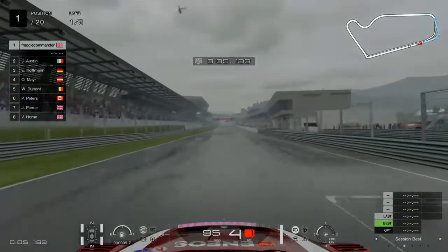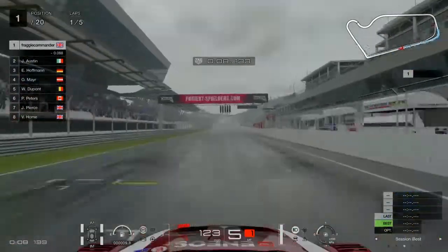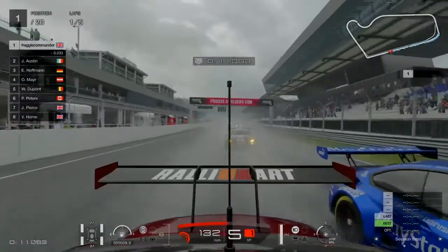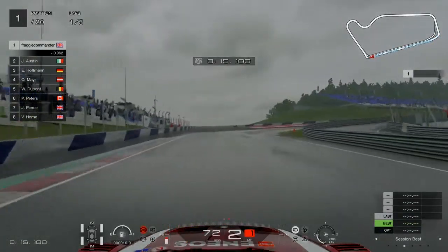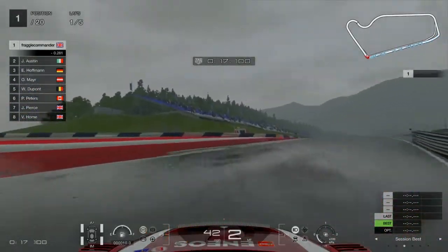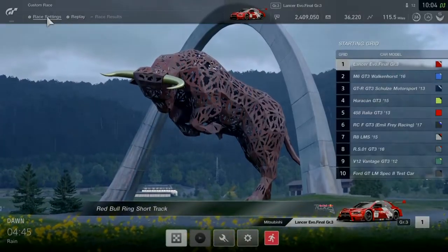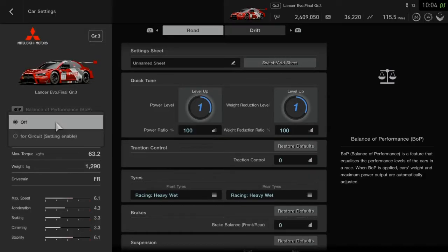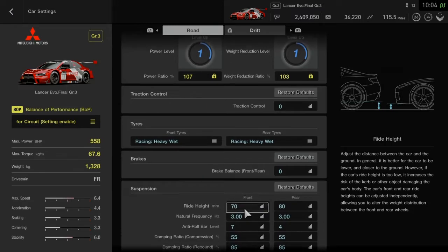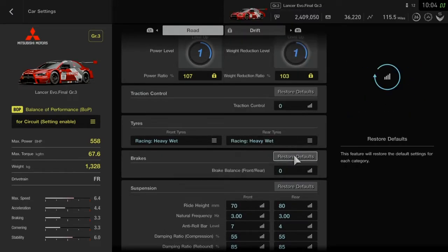Now a quick look at the intermediate tires in the heaviest 10:45 conditions. As you'll see, the intermediates give you a little bit of grip and you can get around the corner, but I went straight off immediately. There was simply no point exploring that further — at the 10:45 setting it is heavy wet tires only. You can get around on intermediates but very slowly, so there's no use in using them.